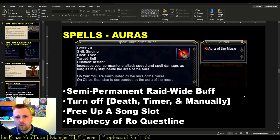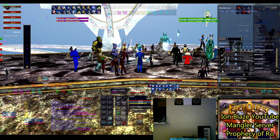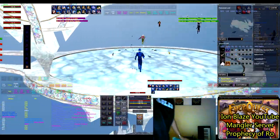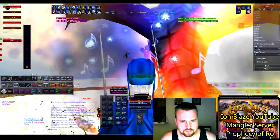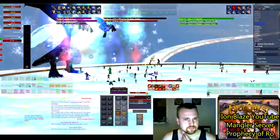What's great about the aura is it frees up a song slot — one extra song you can play. This aura provides the V3 overhaste song as well as boosting spell damage for all nearby casters. It comes from doing a quest line in Prophecy of Ro, and auras don't use any resources — it's really just a click once and done.